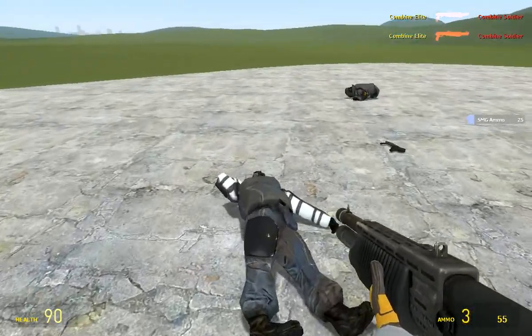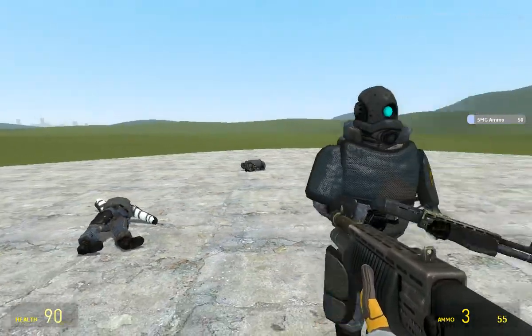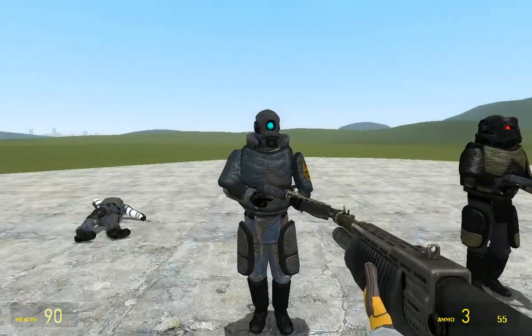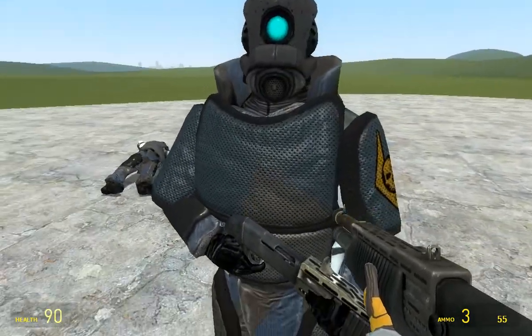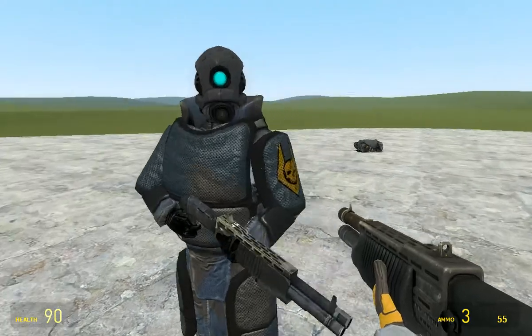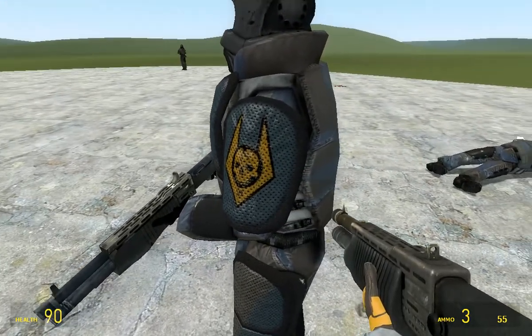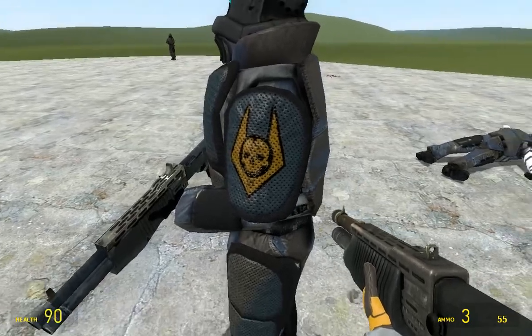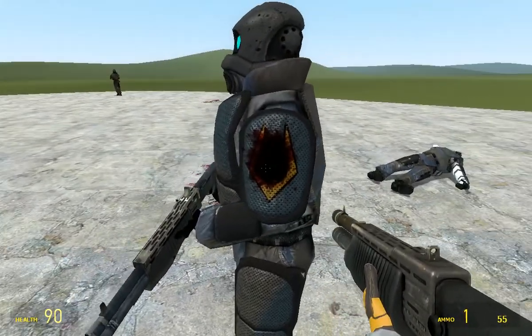How come the Combine Soldiers take one shot but these Elites take a decent amount? Now you've got the Elite version once again with the padding on, and they even decided to do camouflage on it. It's got that Combine Insignia - I guess that's like Overwatch because it's got a skull or something.